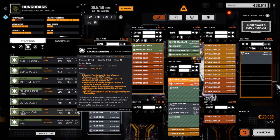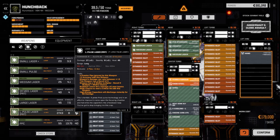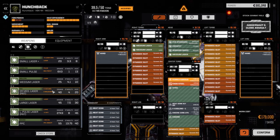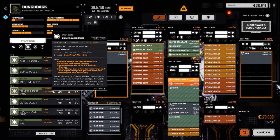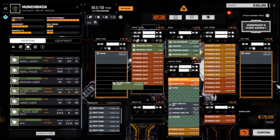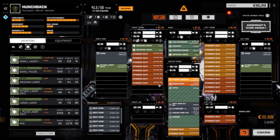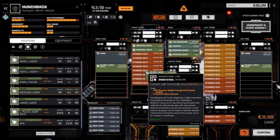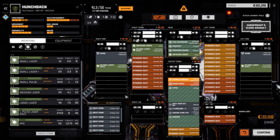The large pulse laser has a recoil of four, so 20% chance to misfire - we're not going to use that guy. We could go with a pair of large lasers, but I'm thinking the pirate ER medium lasers might be a better way to go. The damage does fall off but these things don't explode, so I'm thinking we can put one in each arm.